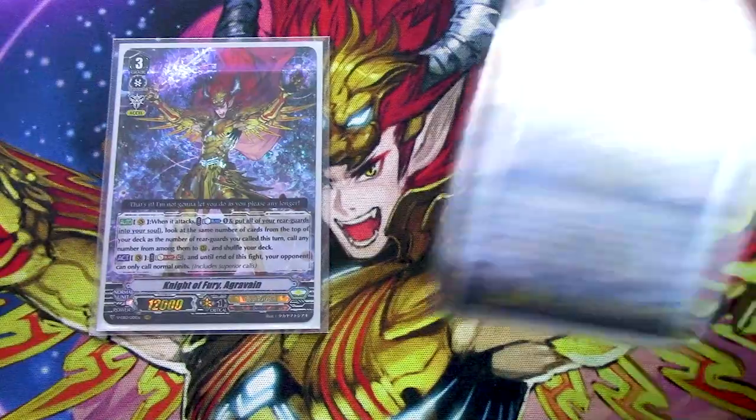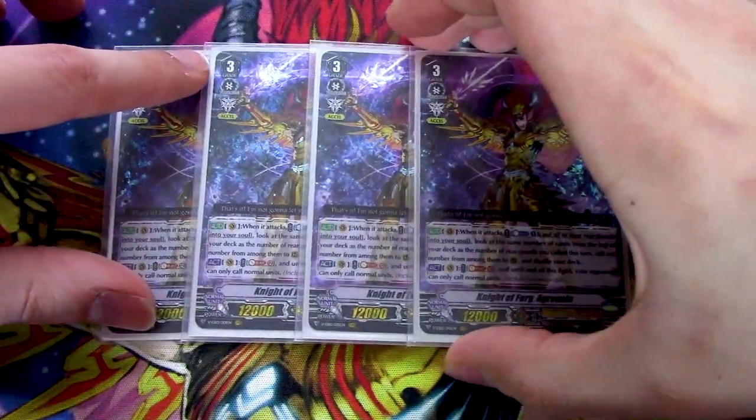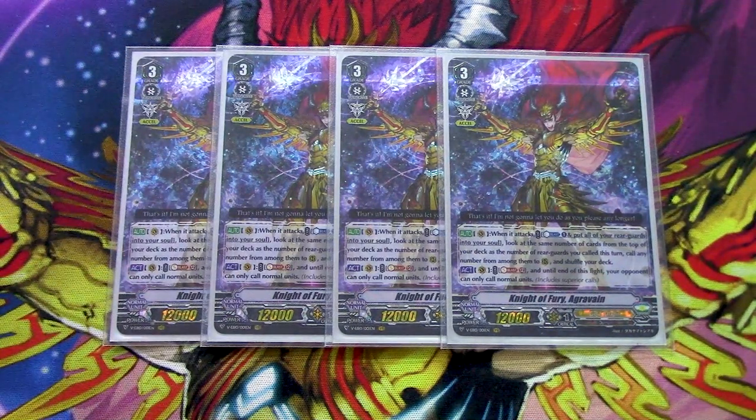Starting with four copies of Knight of Fury, Agravain. Agravain's skill is when you attack with it on the Vanguard Circle, you counter-blast one, suck up all of your rear guards into its soul, and then based on how many cards you called that turn, you look at the top number of cards of your deck equal to that number, and call up to as many of them as possible, with the rest shuffled back into your deck.